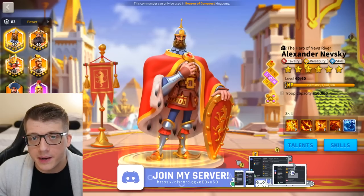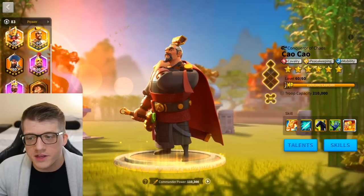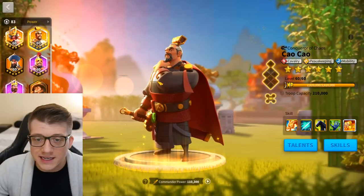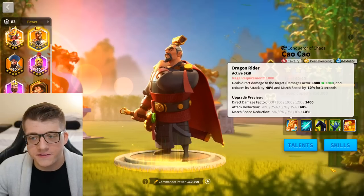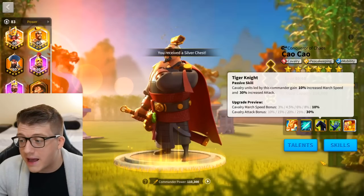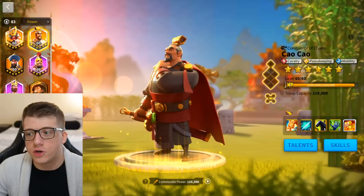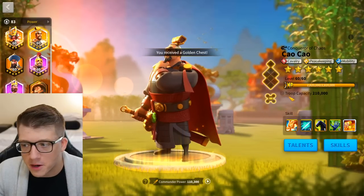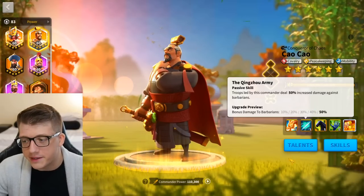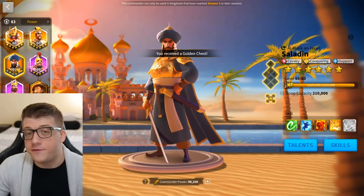For commander pairs, if you're in KvK 1 or 2, Tsao Tsao is the best pairing — Minamoto primary with Tsao Tsao secondary. It's a ton of single-target damage with some debuffing, good rage regeneration, and a ton of cavalry attack. They both have 50% bonus damage to barbarians, making it the best single-target barbarian-killing machine in the early game.